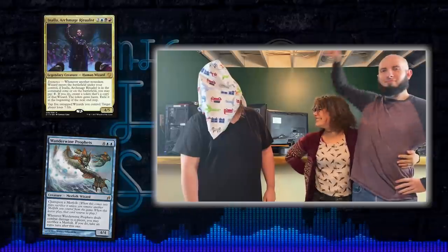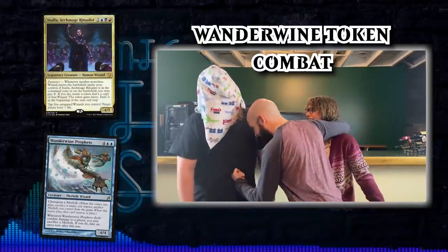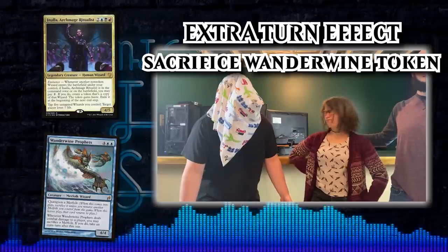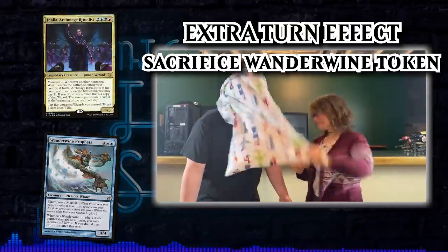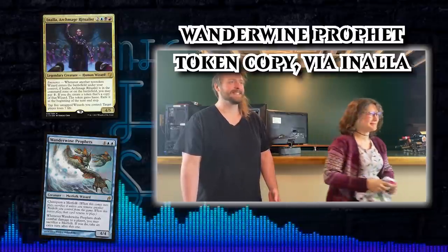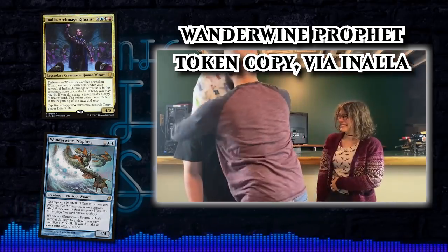This token has haste. Step three: attack with the token — attack whoever's open. In this game all three players were tapped out and wide open. You attack, they take damage, and Wanderwine Prophets triggers asking if you dealt damage this turn and whether you'd like to sacrifice a merfolk. Your only merfolk is the token copy of Wanderwine Prophets. You sacrifice it, and because of how Champion works, the original Wanderwine Prophets re-enters the battlefield. That triggers Champion a Merfolk again — you hold it on the stack, allow Anala to trigger, pay one mana, get another token copy, and Champion the original under the token again.